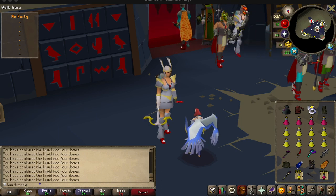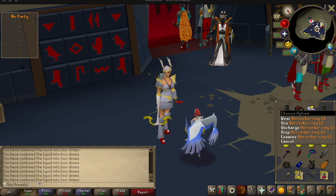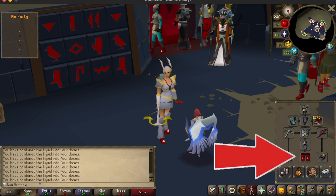Melee heavy — you want to really bring as much BIS as possible. For example, Berserker Ring in the ring slot. Next, for the boot slot, you want to bring Prims. I currently have Dragon Boots because I cannot get the Prim crystals.